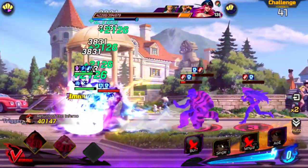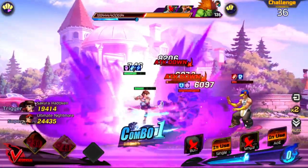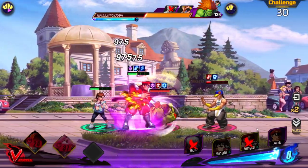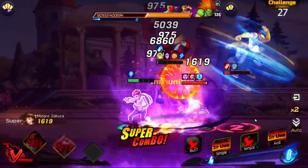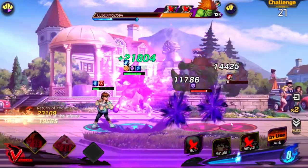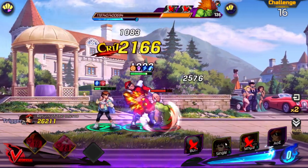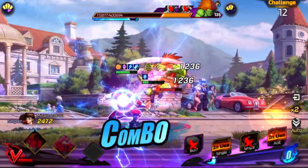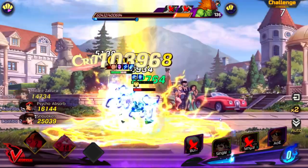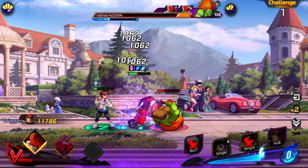We're still holding up — Sakura and Bison combo, that's insane. We did so many mistakes and we're still holding up. Literally insane. That's why I say this is another really broken second team you can use with Bison. At the end you can put someone else — it doesn't have to be Elena.